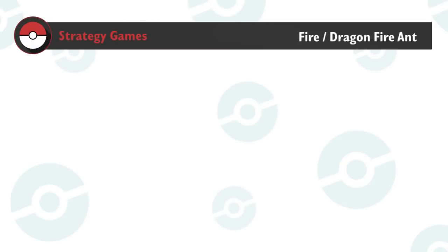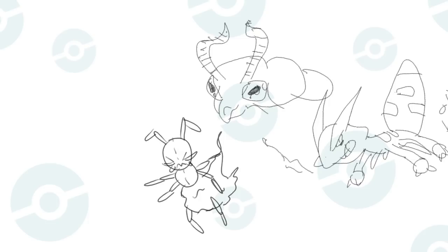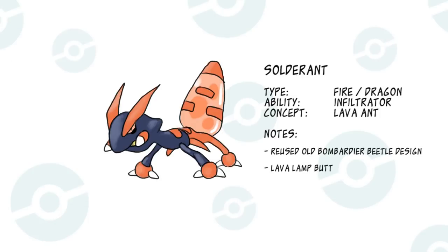Strategy Games suggested a Fire/Dragon Fire Ant. I'll outright say that I cheated a bit with this prompt. I tweaked an old Bombardier Beetle design I had and made it more ant-like, adding a lava lamp butt for fire type reasons. I've always been a fan of dragon types that aren't explicitly based on dragons, like Altaria, Noibat, or Mega Ampharos.